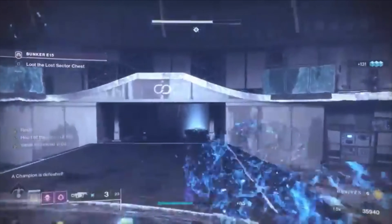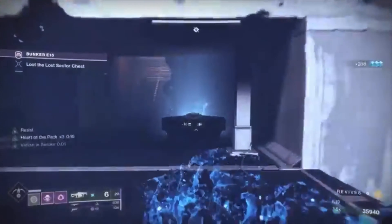In the boss room there'll be some adds and a wyvern. You can use the nearby area as cover and keep peeking and shooting. Once you've killed all the adds, the boss will spawn along with an overload champion. Kill the champion first, then target the boss. Once it's dead, you'll have a chance to get an exotic.